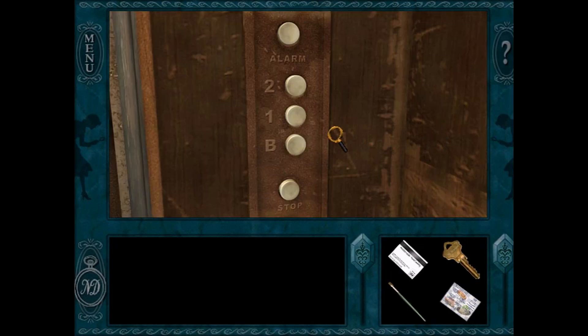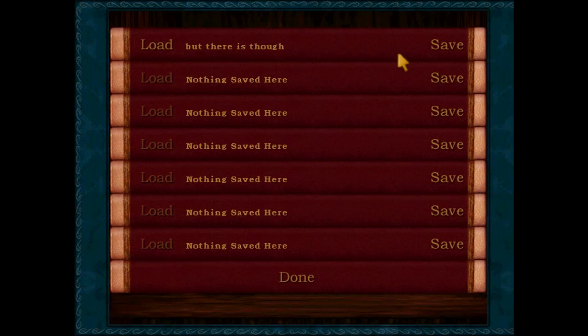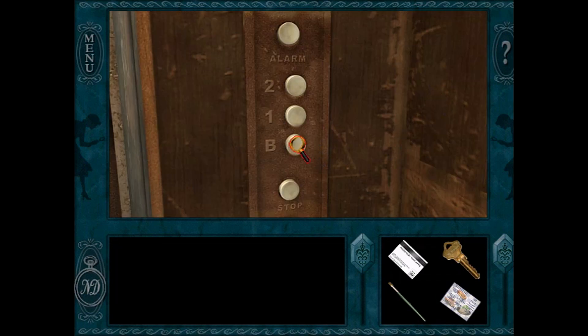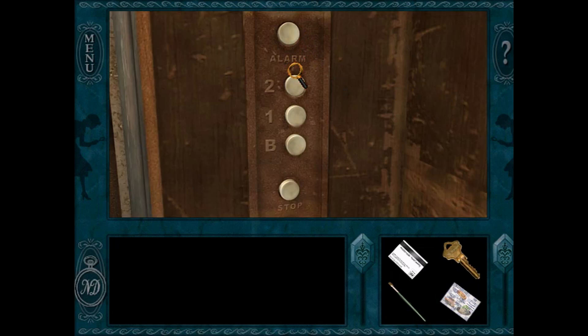There's a 'second chance' option but the player isn't sure what it does, so they decide to just load. They suspect the issue happened earlier when they were messing with the breakers — loading and saving before and after interacting with them probably caused the problem.